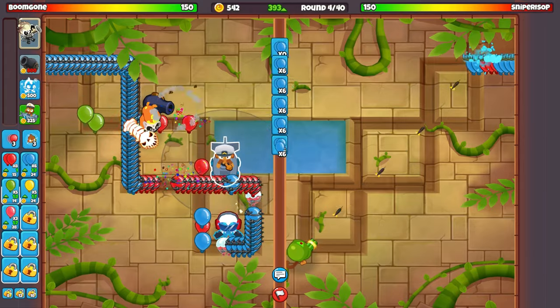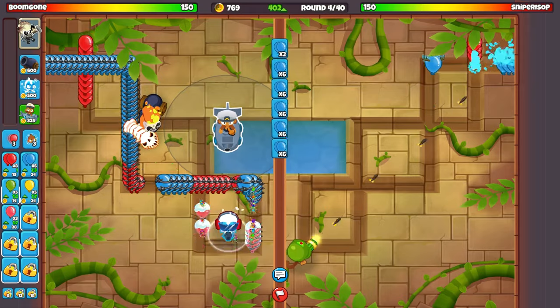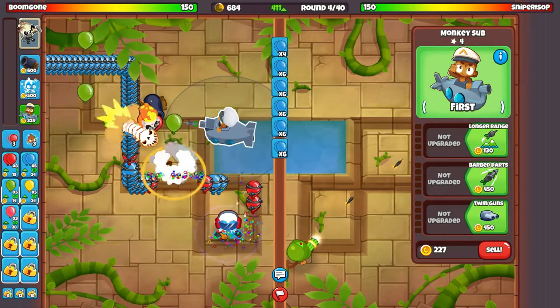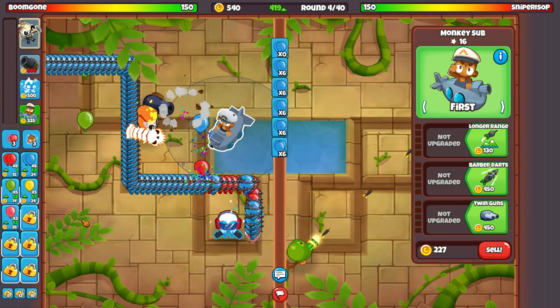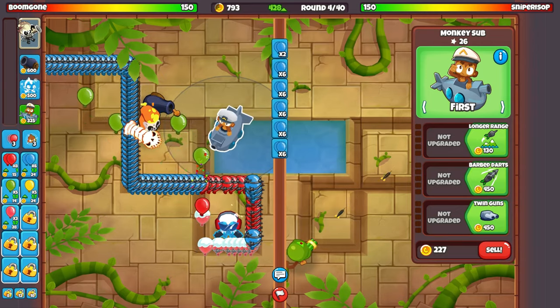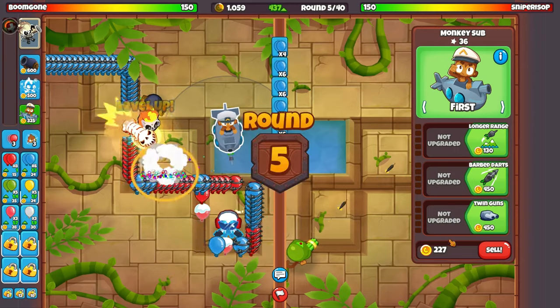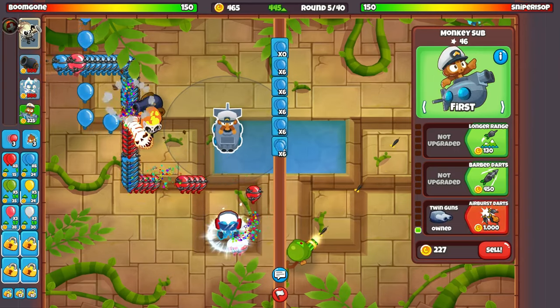One thing with this strategy that's kind of annoying compared to other strategies is we do have the ice and the cannon. So we do have white balloons that hurt the ice and then black balloons that hurt the cannon, and then zebras that hurt both of them. And that's — other than purples with the wizard — pretty much the only towers that have immunities.